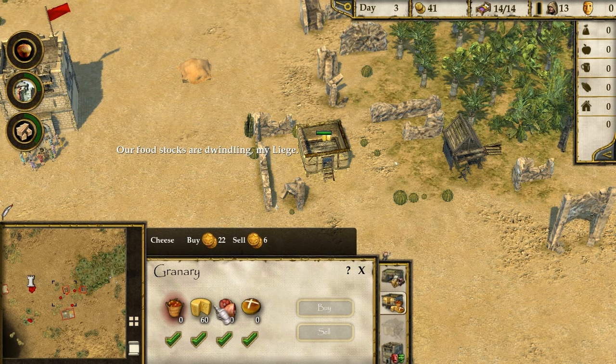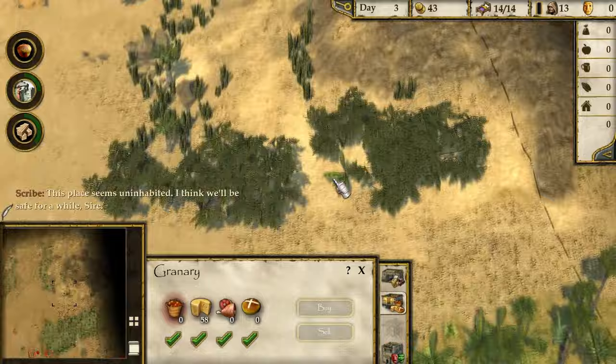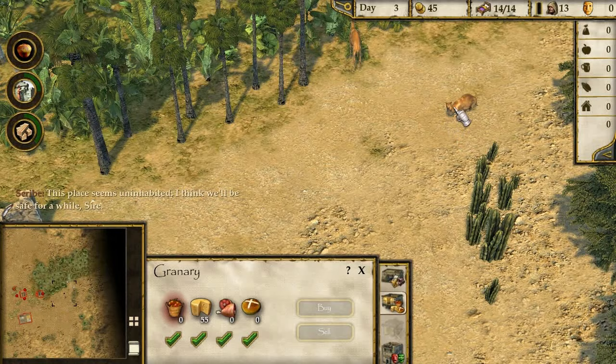This place seems uninhabited - I think we'll be safe for a while, sire. I think the idea is we're going to have to build up here and then we're going to get attacked. What the hell is that? Oh, camels - I was going to say giraffe for a second.